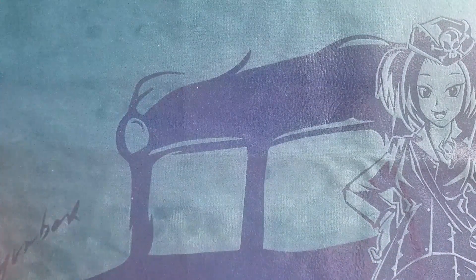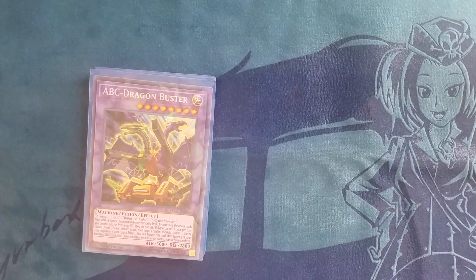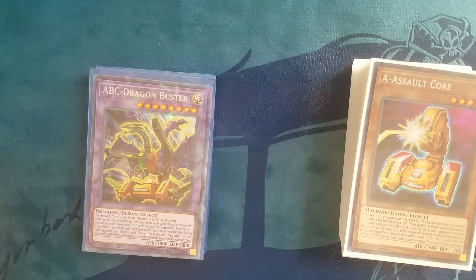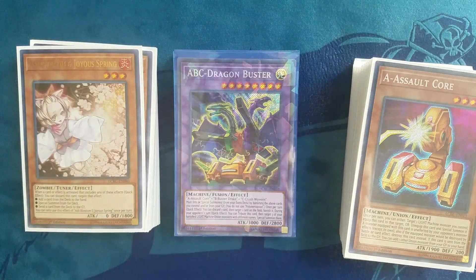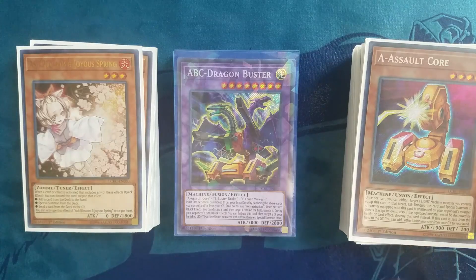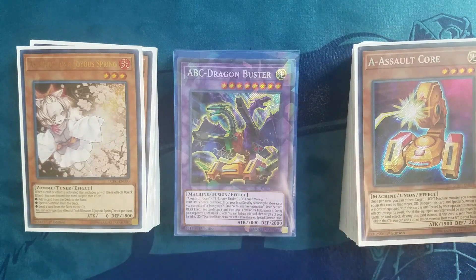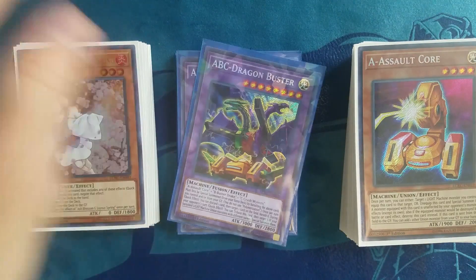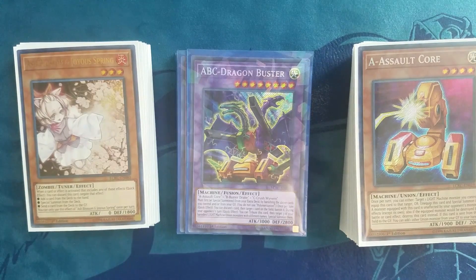That's basically the entire deck — main, extra, and side. I should have the combo video going up Wednesday. Hopefully all of you guys enjoyed this video — if you liked it please subscribe and hit like, it really helps me out. If you like the mat or the sleeves used in this video you can buy them at ImperiumDuelist.com and get 10% off using code GOLDCLASS10. Thank you all for watching, I'll see you all next time.